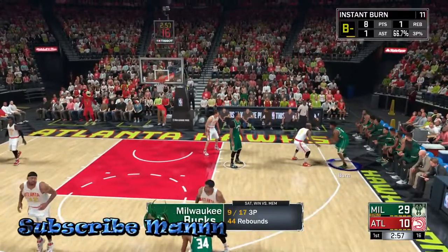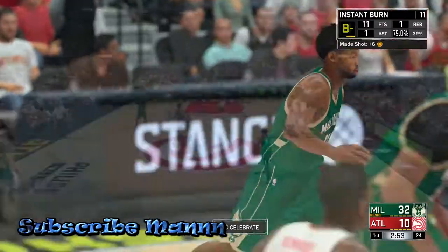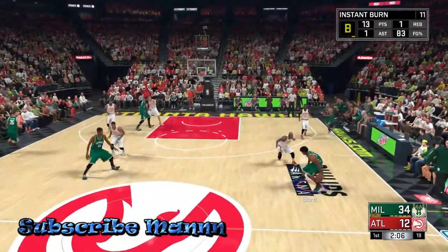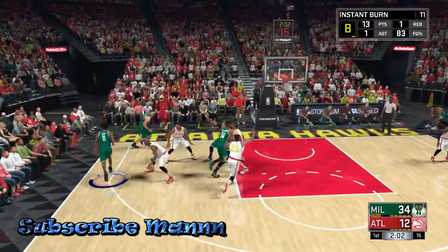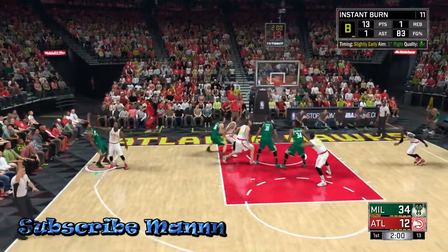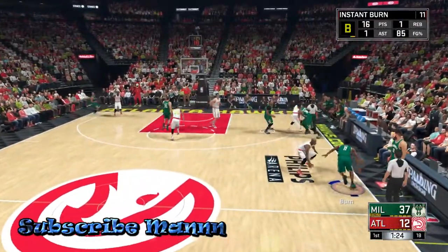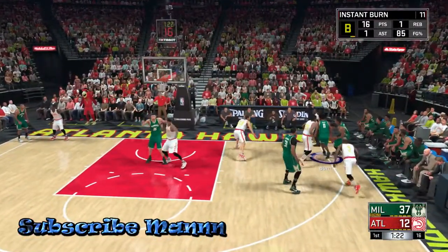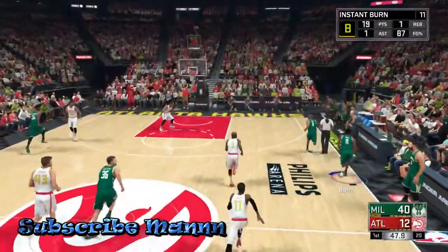When you're going for badges, you want to try to knock out more than one badge at a time. If you're going for the Corner Specialist, you want to also knock out Deep Range, Dead Eye, and Catch and Shoot — because every time you put up a shot, it's pretty much counting for three badges at one time.